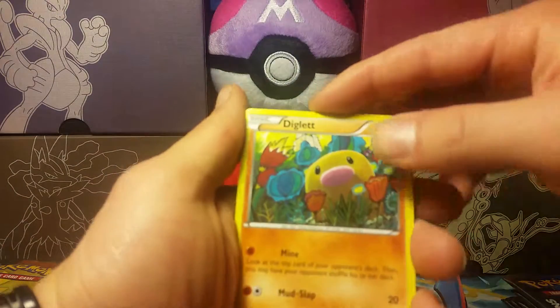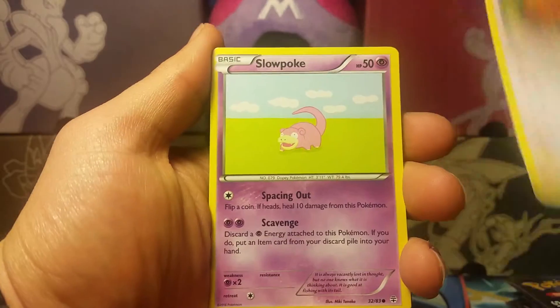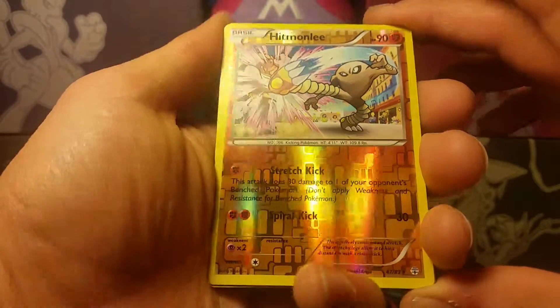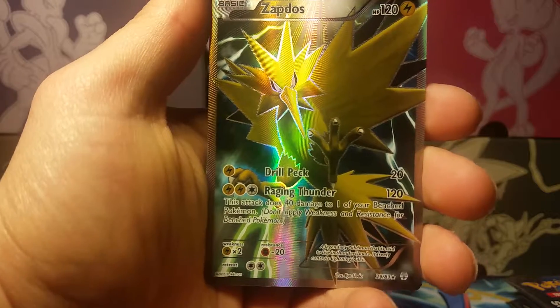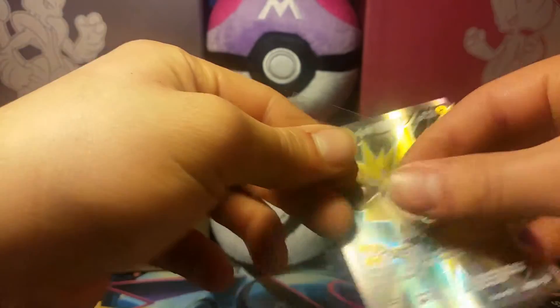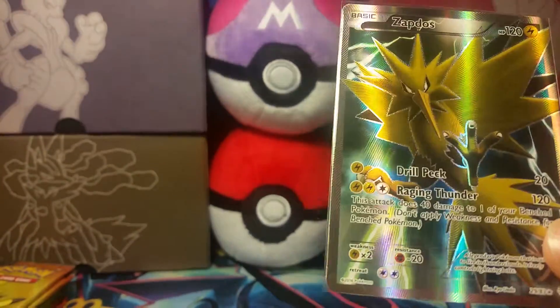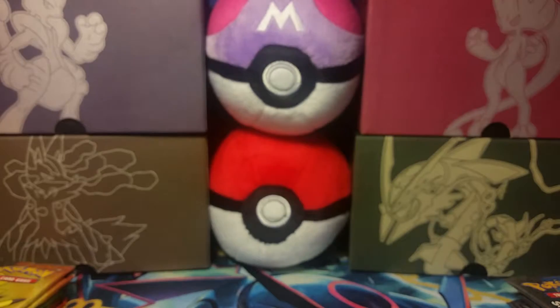I still need one more of the reverse holo energy cards. We have a Diglett, Fighting Energy, Slowpoke, Clefable, Machop. Our rare — a Radiant Collection — is a Wally, and our rare is — oh my god — a full art Zapdos! We still need that full art Articuno too. Look at that, another full art Zapdos. That is awesome — a very good start to this video.